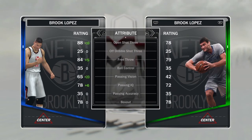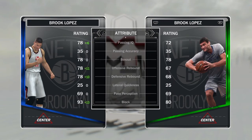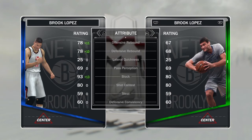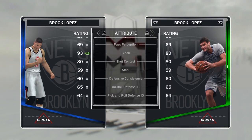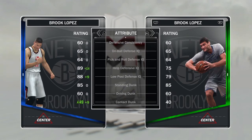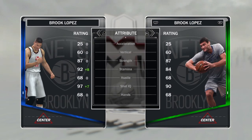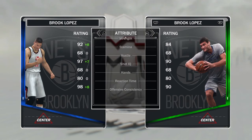Better free throw. Passing vision is up 23 from a 42 to a 65 — looking good. Rebounding is up ten, high 70s, nice. His block is up 13 from an 80 to a 93, so he's definitely gonna go after it. His help defense is up and his low post defense is up, which is nice — that's where you really need him. Stamina is up, shot IQ, and his offensive consistency is up eight from a 90 to a 98.